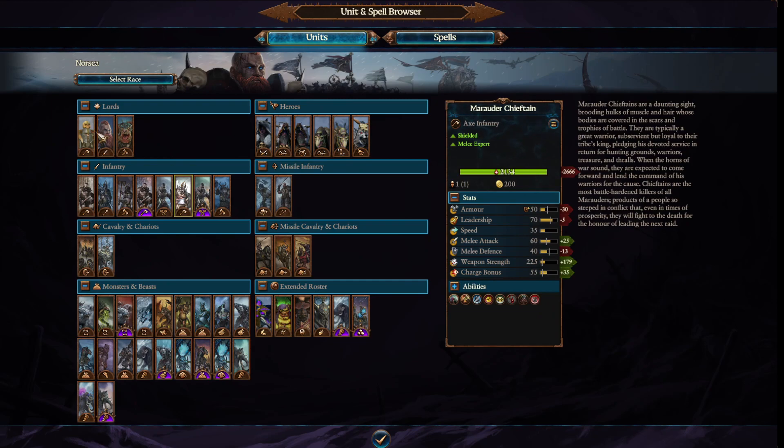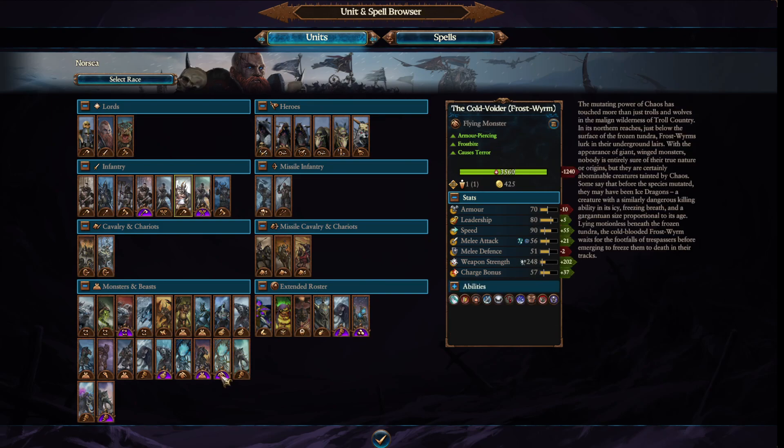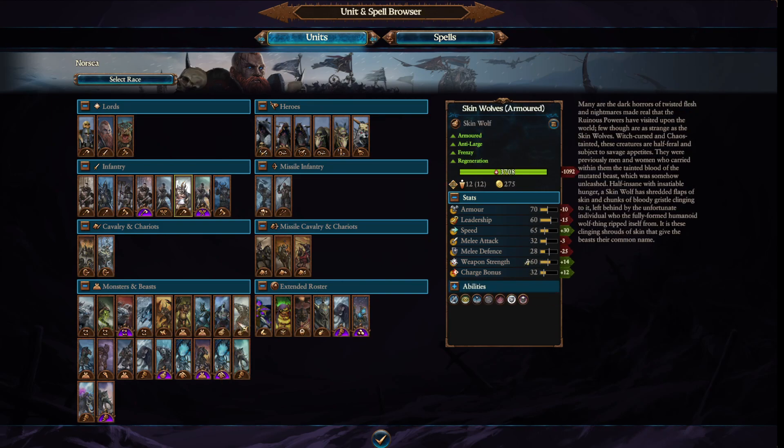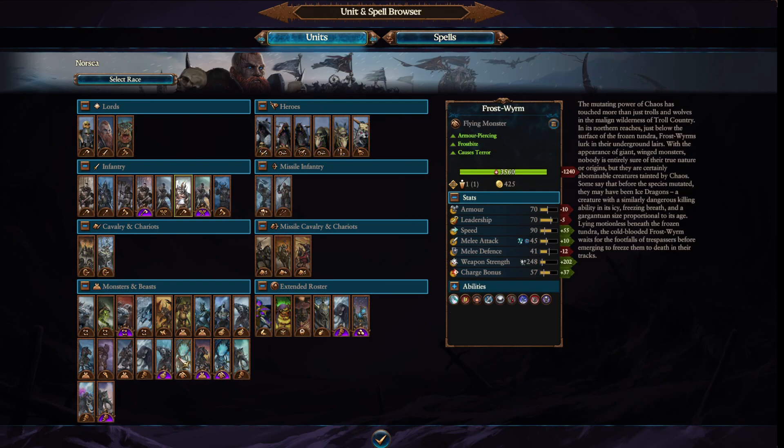Their lords are all very powerful. Their heroes, specifically the Wulfrik Warskin, are amazingly fast and powerful hard-hitters — they can kind of substitute for weak cavalry. To unlock the monsters, you have to go on monster hunts, so just be aware of that.